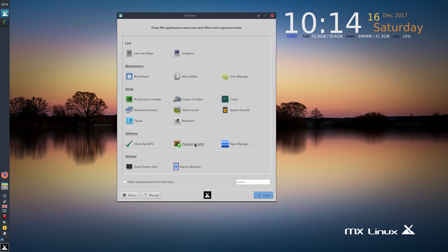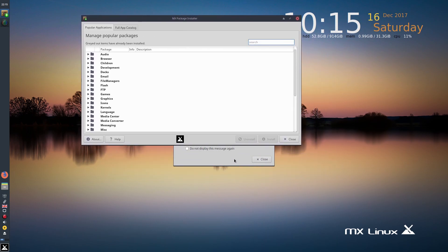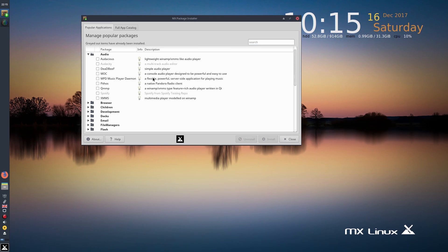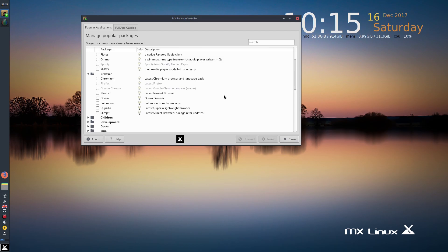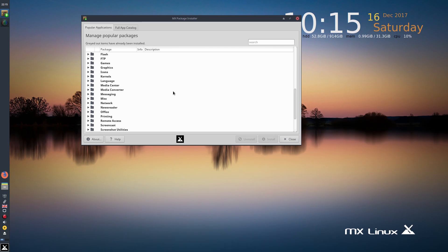The package installer — you still get Synaptic by the way. Say you want to install some well-known software packages: there's Audacity, Spotify, browsers including Chromium, NetSurf, Opera, Pale Moon, Qupzilla, Slimjet. You can also install a dock — I really like Cairo-Dock and Docky, though a lot more people are using Plank nowadays.